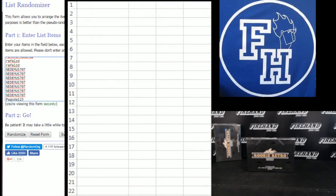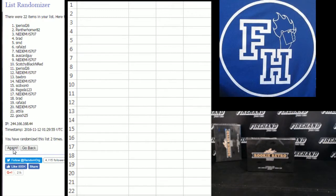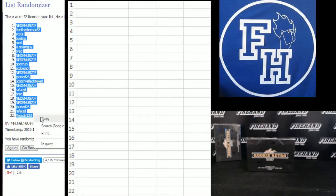We got Attila up top. Baybro on the bottom — nope, no he's not. SMB is on the bottom. One. Two. Three. Metemus number one. Pagoda number 22.